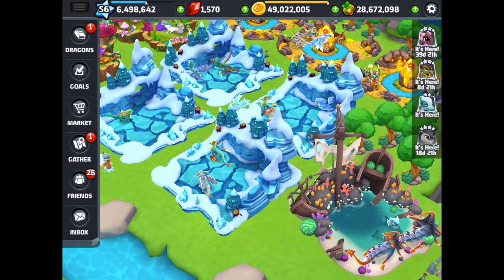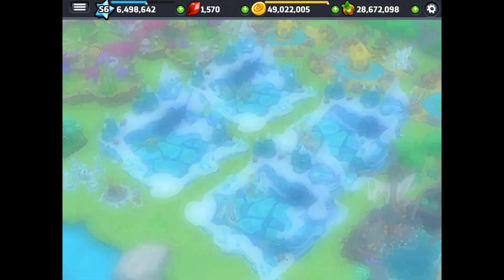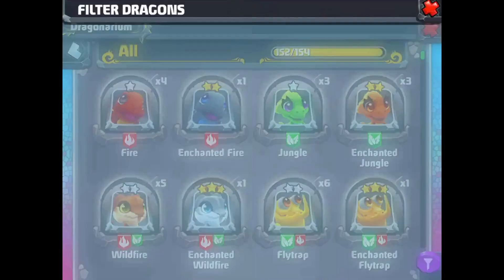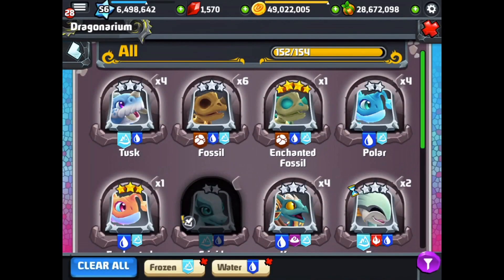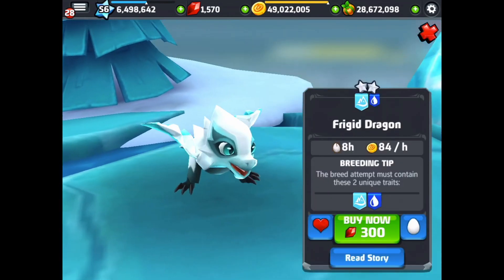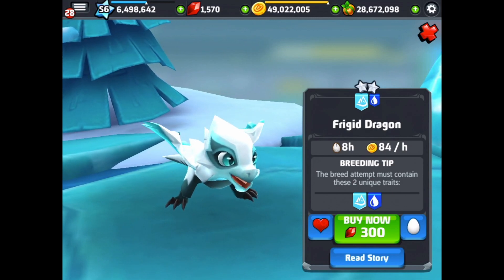We already got it in the breeding island, but let's go check it out in the dragons. Tap the filter, hit water and cold or frozen, because those are the two traits with this dragon. There it is — the frigid dragon. It's got an eight hour breed time and starts at 84 dragon cash an hour.